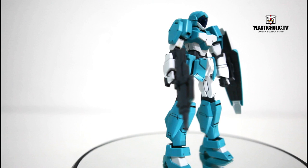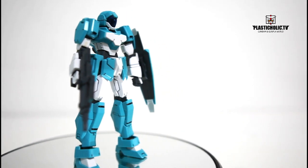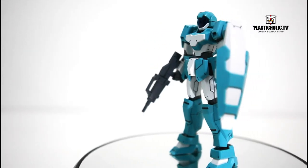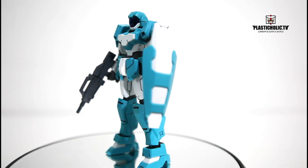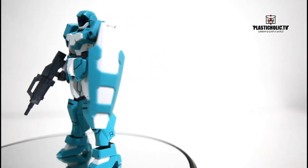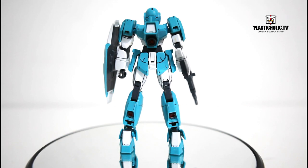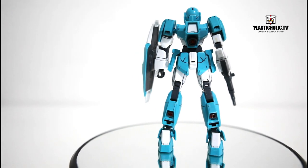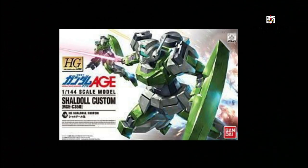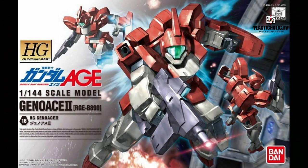The RGE-G1100 Adele is a mass production mobile suit featured in the anime series Mobile Suit Gundam AGE, and the manga Mobile Suit Gundam AGE: Memories of Sid and Mobile Suit Gundam AGE: Treasure Star. The Adele is a mass production version of the AGE-1. It debuted in AG140 during an attack on the colony of Tordia, and started to replace the older RGE-C350 Saldol Custom and RGE-B890 Genoace II as the Earth Federation's main unit.